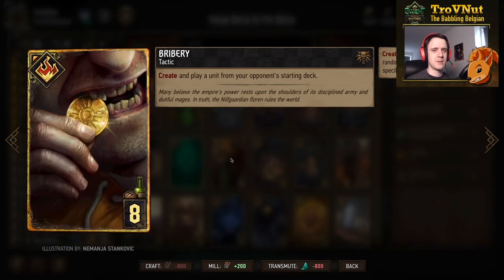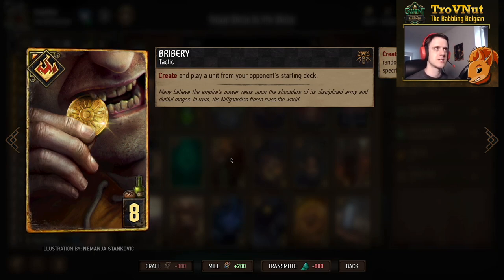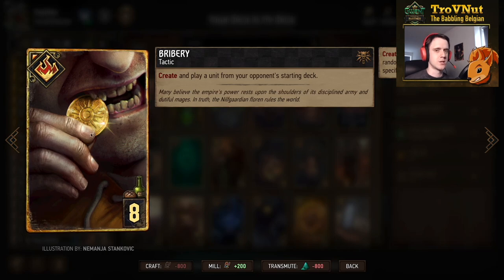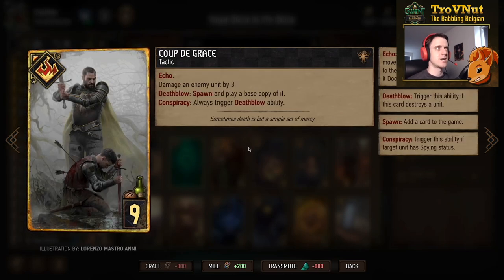Bribery is also very good for eight provisions — it creates and plays a unit from your opponent's starting deck. It tends to give you gold card options more than bronze, but even bronze options are often strong. More often than not this gives you some of the strongest cards from your opponent to choose from.